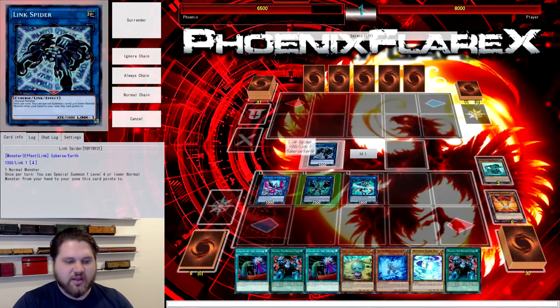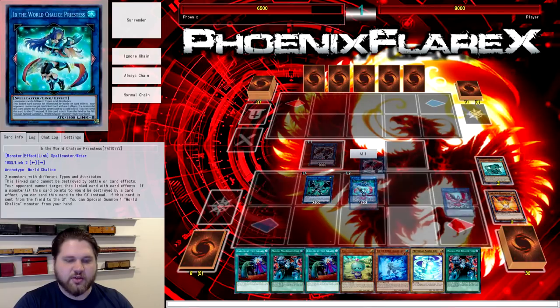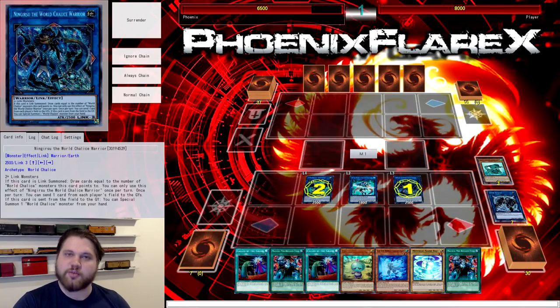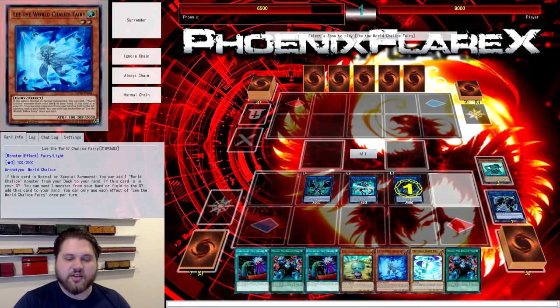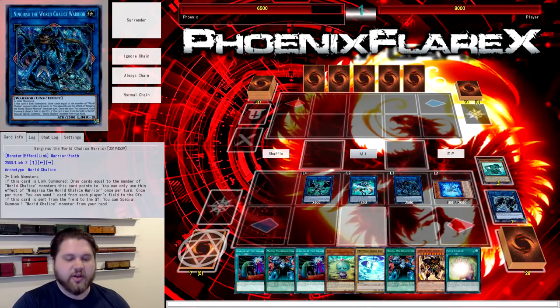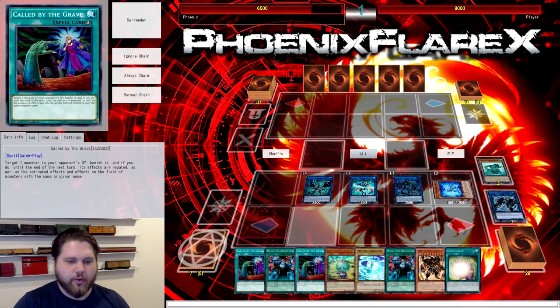So what we're going to do from here is make Nengirsu with the Link Spider and the Nightmare Phoenix over here. The Nengirsu will trigger as Chain Link 1, the Firewall will trigger to Special from our hand as Chain Link 2, so we'll special the Lee from our hand next to Nengirsu, then draw two cards. We got eight cards in hand to work with.